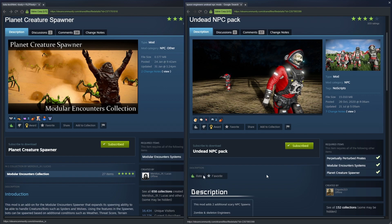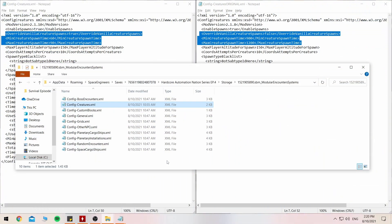Let me get into exactly where they are found and I'll explain how to do that exactly how I've done so. I'll show you the location of this config creatures XML file that you'll need to alter yourself according to your game style or play. You'll find it where your game is located — in my case it's the C drive, users, your name, app data — and then follow this all the way through on whatever save game you're trying to do this to.